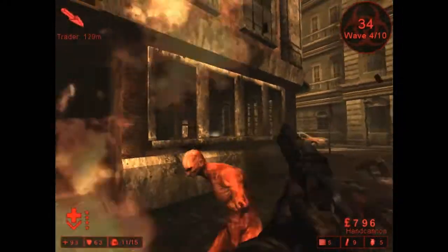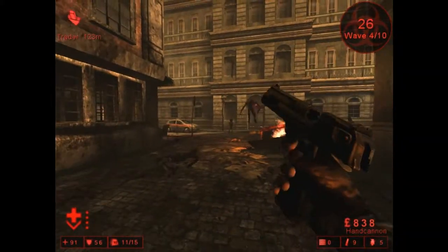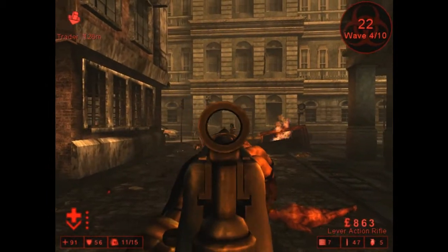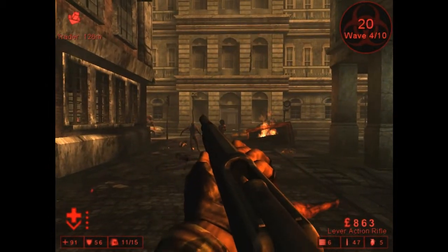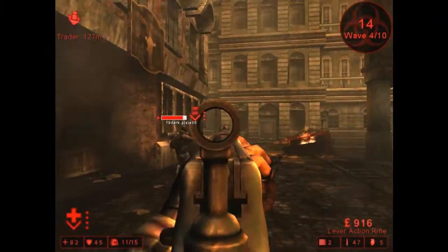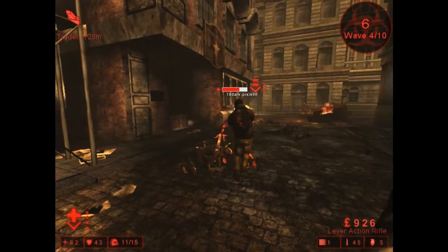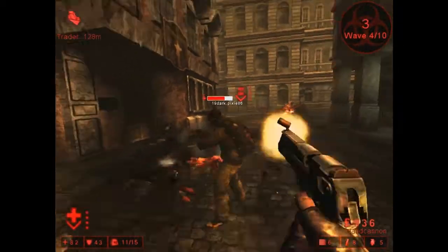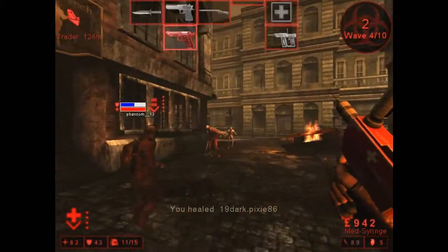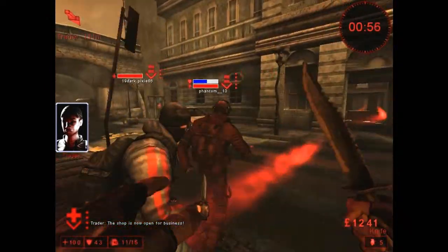With this loadout, it's pretty important to know what you're going to be fighting. Your targets are usually the weaker ones — not the scrakes and fleshpounds. You're taking out the sirens and clots with this loadout — not the big guys. Up to round four you should be fine. The scrakes come around the next round on normal, so that's where this starts to get outdated. Apart from the hand cannon, the lever action rifle really doesn't do much against scrakes — that's ruled out before you can do much with the big guys. But apart from that, it's a pretty good running gun, and that's why I use it.